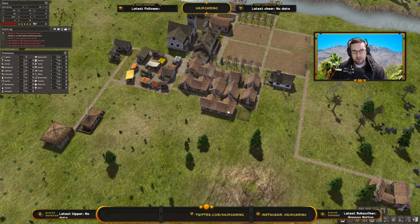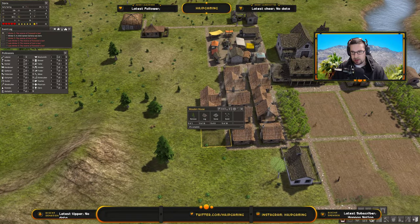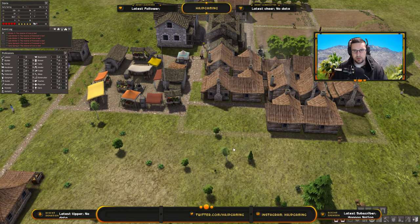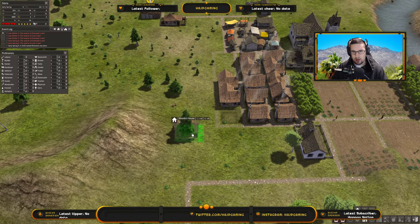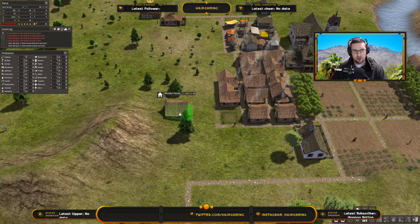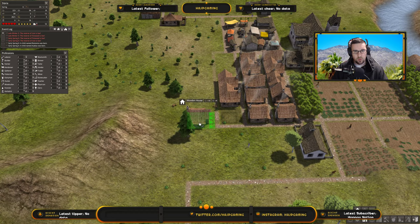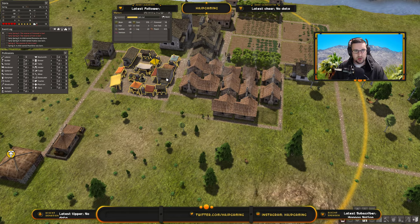Alright, so we got these two houses popped up — that's good. Looks like we're just waiting on some resources for that other one. Can I get a road behind it? There we go — so then I'll build two more houses there. We'll have a nice little village over here. I might be able to do two more rows — that technically would be the fifth row. One for the pathway and then one, two, three, four for the house. That'll be nice and it's all near the market.